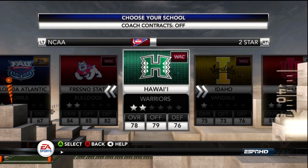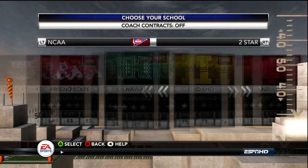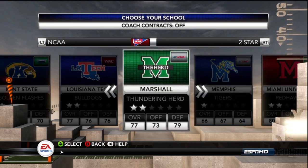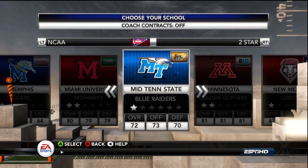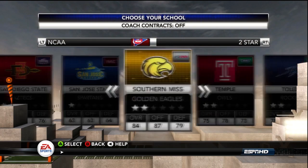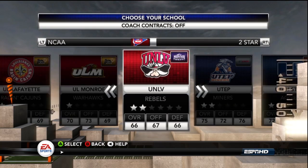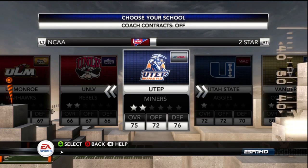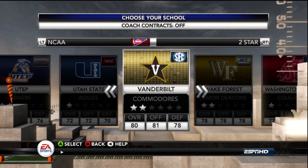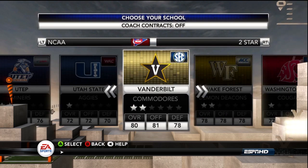Two things you need to consider when picking your team: what state they're located in, because that impacts pipeline states where you get a recruiting bonus, and also the conference you're in. If you pick a Conference USA or Mountain West team, because of the BCS system you're probably going to have to go undefeated for several years to get considered for a national championship. You can also monkey around with your schedule, and I'll get into that in a later episode.